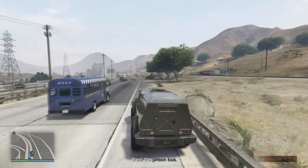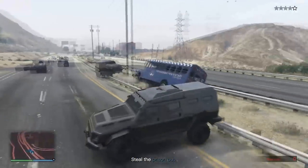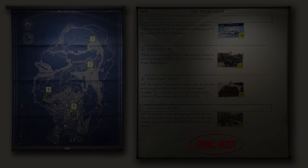Hey guys, it's Gromit here again and this is the third part of this guide to get the Criminal Mastermind Challenge completed. In this video I'm going to be covering the Prison Break Heist. This heist has four setup missions and the main final heist at the end. The first three setups you can do in any order and then you have to do the fourth one after those.